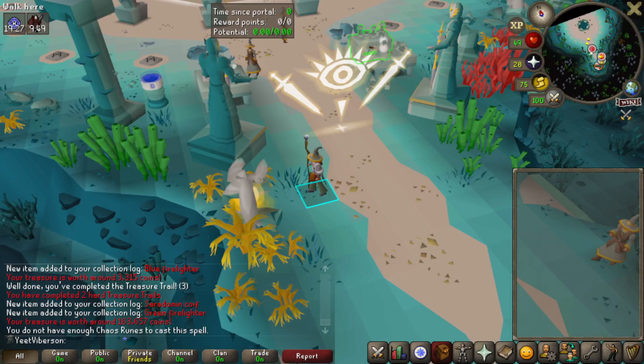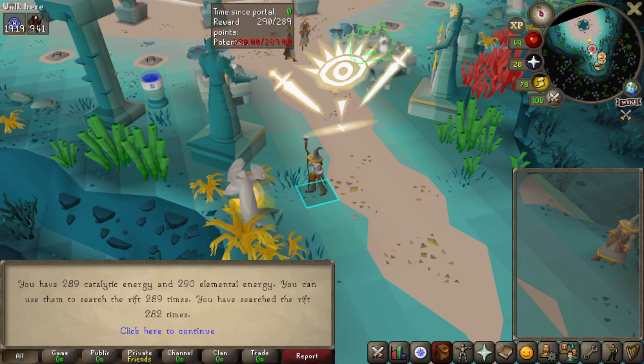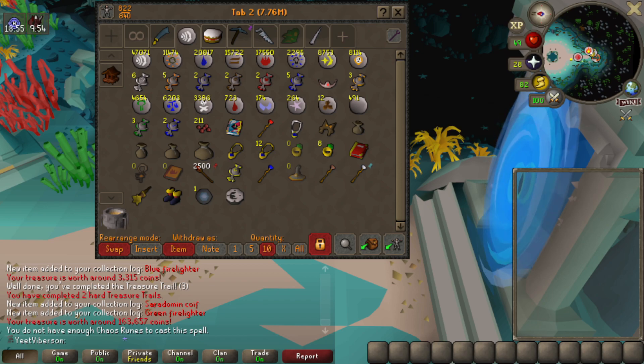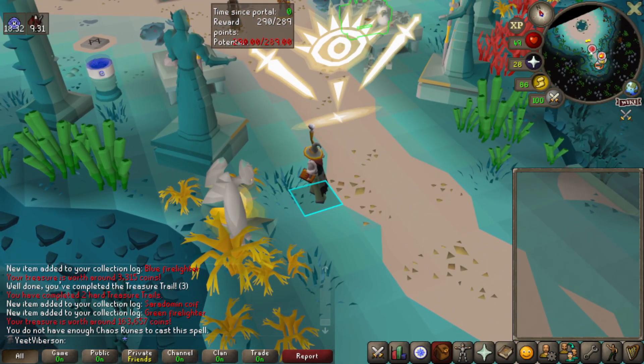Back at Guardians of the Rift — checking the rewards guardian. We have 290 elemental energy, 289 catalytic, and I can search this 289 times — I've only ever searched it 282 before, so this is a ton of reward searches. I'll run to the bank first, take a screenshot of the rune tab for comparison, then start searching. We should be able to finish most of the outfit with this many searches.